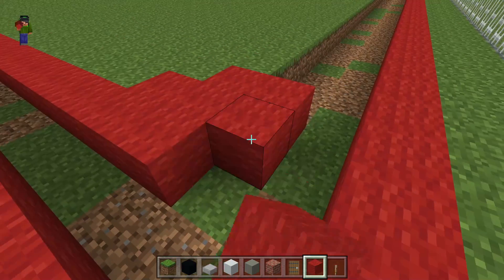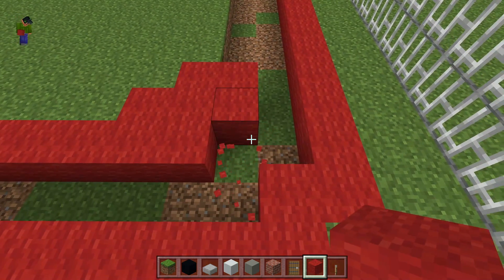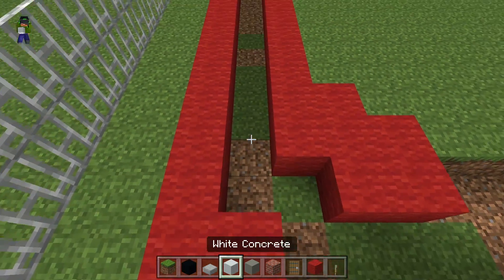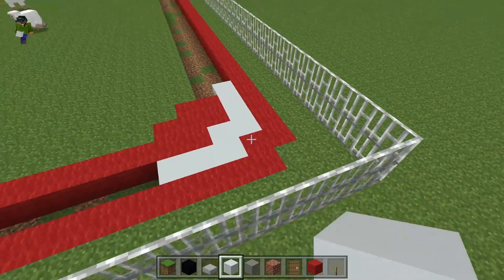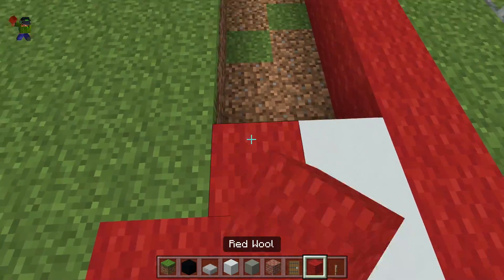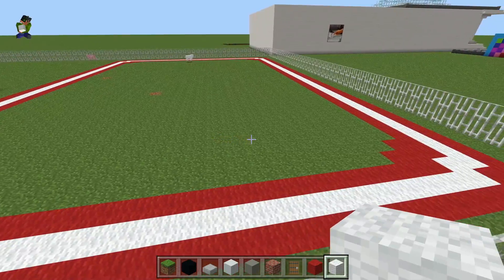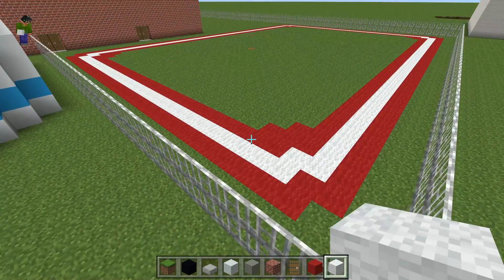I'm going to go through and put the white line in as well. I'll do it so it goes straight, then turns, then goes the other way — so we have at least one line down the middle of the entire track. This is what the track looks like now that it's fully filled in.